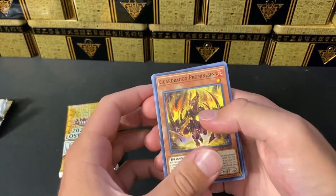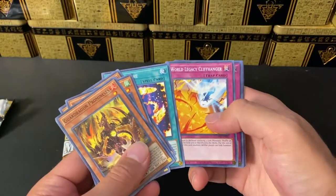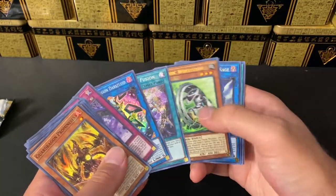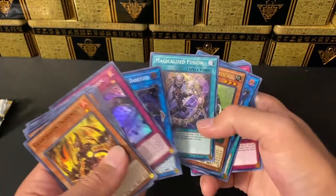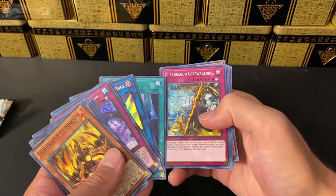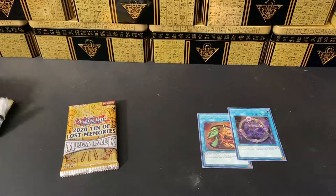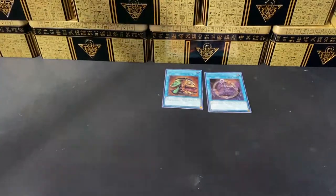Second pack: Guard Dragon, World Legacy Guardian, Tenyi Spirit, Chaos Betrayer, Fury of Fire, World Legacy, Evil Eye, Firewall Dragon Dark Fluid for a super. Magical Eyes Fusion, Psychic Wielder, Unchained Soul, Final Light. Here's our prismatic - Final Light, Guard Dragon, Fists of the Unrivaled Tenyi, Danger cards, and Unchained Twins.